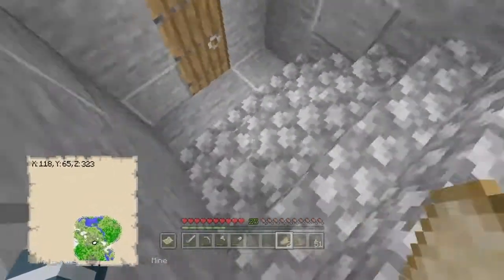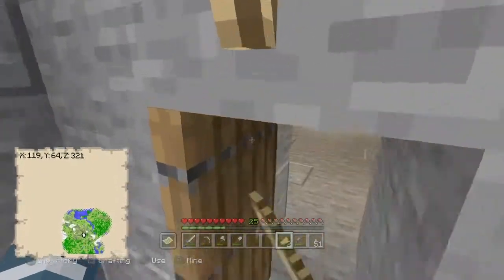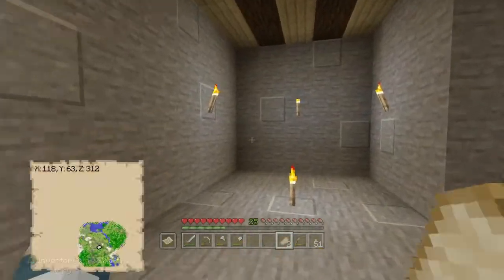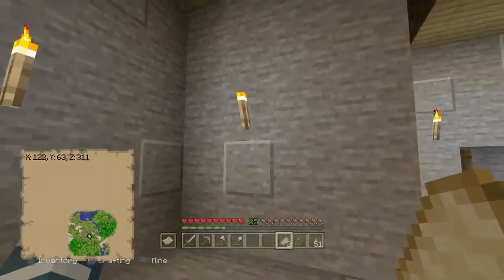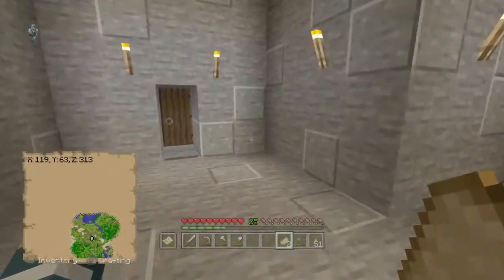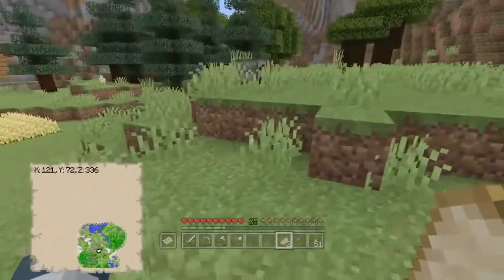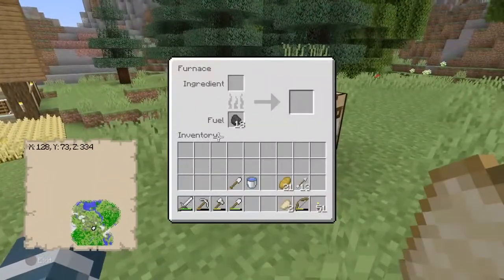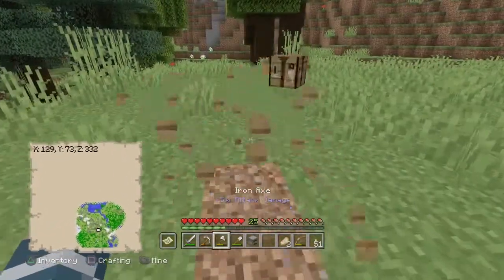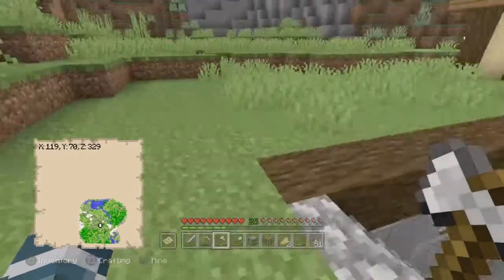The only thing I wish I would have done is give a little bit more space between the door and the stairs right here, but maybe that's something we can fix later. Right now we're going to need a bunch of hoppers, chests, and furnaces. I'm going to take this furnace down and this crafting bench down because they're going to be moved in there. I'll be back once I have the resources I need.